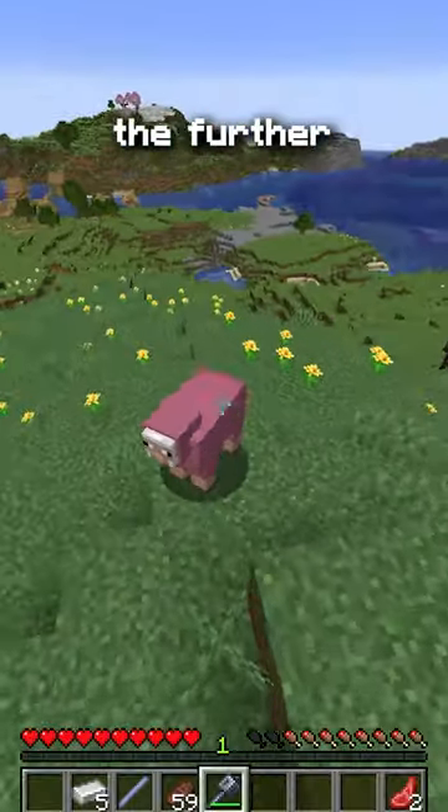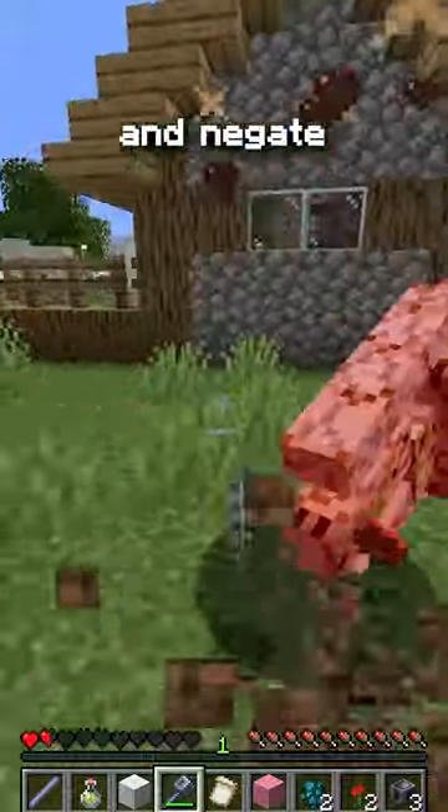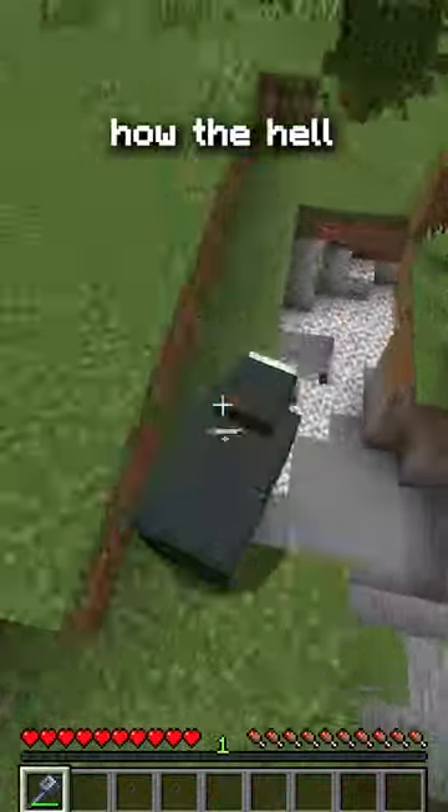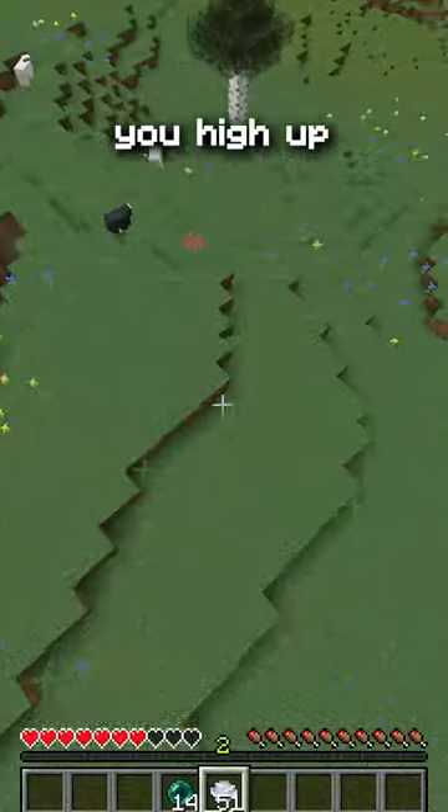I just found this insane new strategy using Minecraft's new weapon. It deals more damage the further you fall from, so as long as you make your hit, it'll deal a ton of damage and negate all fall damage. I found out that when you throw an ender pearl, wind charges will actually collide and teleport you high up in the air.